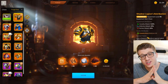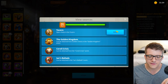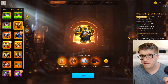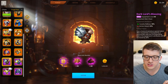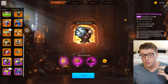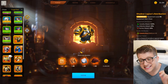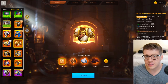Moving on to chest pieces — the Shadow Legion's Retribution gives you 12% cavalry attack, and that is not good. You can possibly get it from the tavern for free, which makes it tempting, but the Dark Lord's Blessing with a special talent gives you 10.5% cavalry defense, which is much better or at least on par with 12% cavalry attack. I have 10 blueprints of the Dark Lord's Blessing — you will get them over time and can guarantee a special talent.